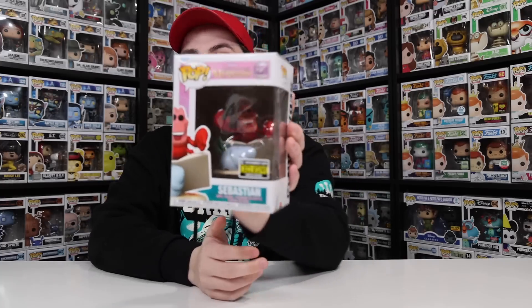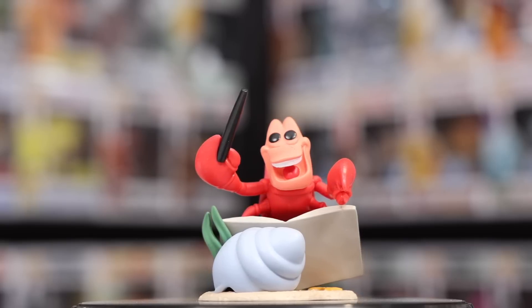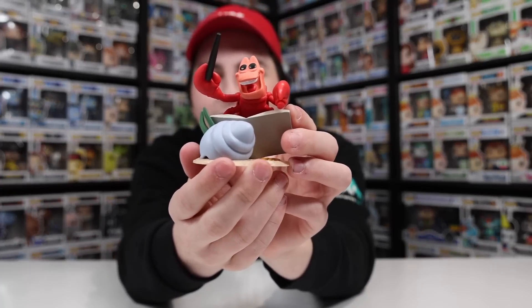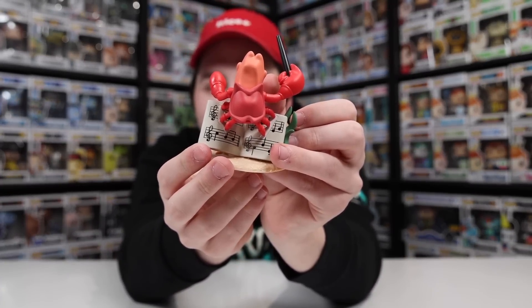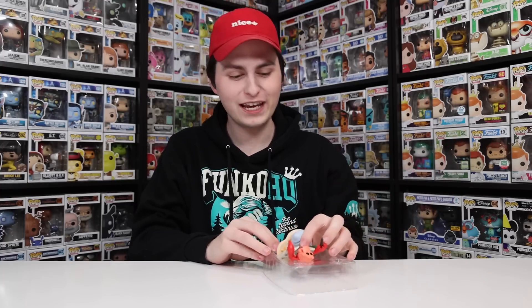The other one inside of this bag is a pretty cool one. It is Sebastian, the Entertainment Earth exclusive from The Little Mermaid. The reason that I got this one is just because of how different this figure is. On the front, you can see he's kind of like on a book leaned up against a shell. But when you turn it around, you can actually see the music notes on the inside. I wonder what it would sound like to actually play this — maybe I could do a short in the future, because for about 10 years I played the piano.